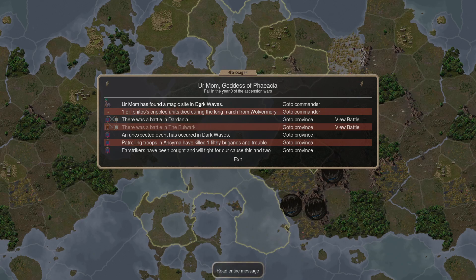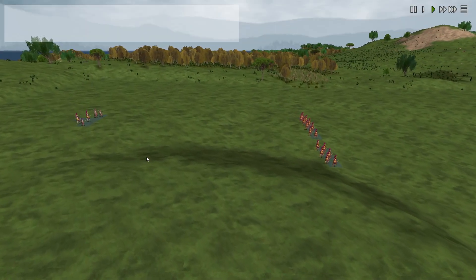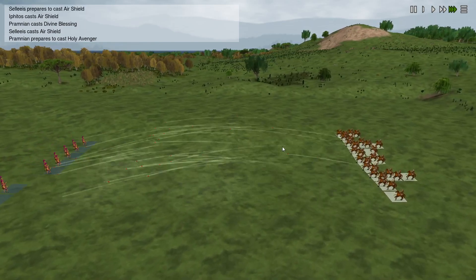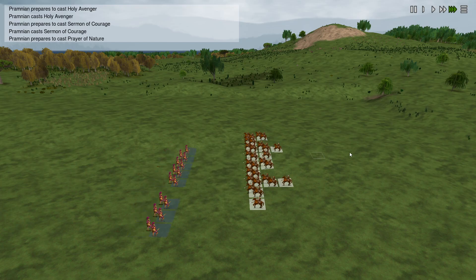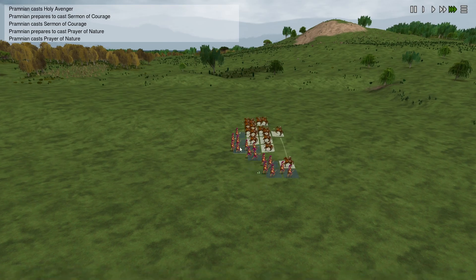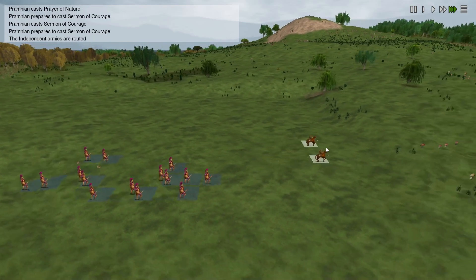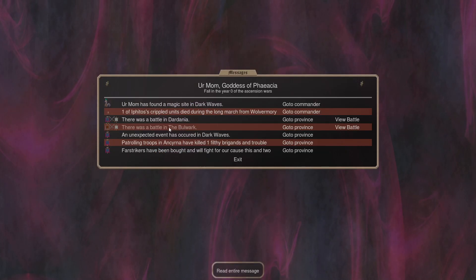In this turn, your mom has found a magic site, but we will look at the battles first. We are fighting in Dardania — this is our Prophet expanding with the Orichalcum Guard. They are up against horse tribe cavalry, and spoilers: they can't really hurt us. They deal a little bit of damage but we regenerate with our awesome regeneration bless, and the result is no losses taken.